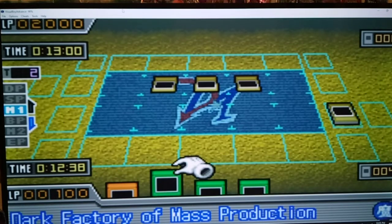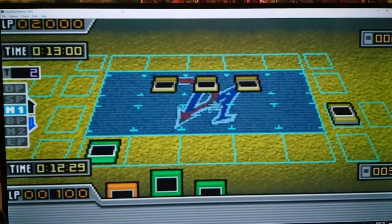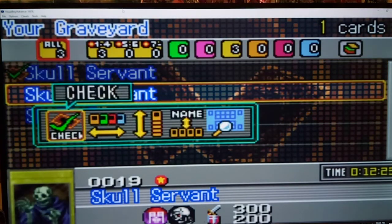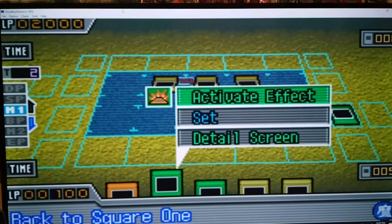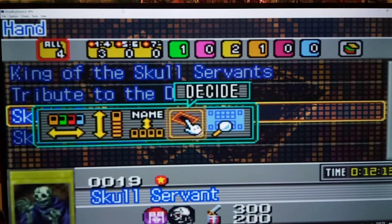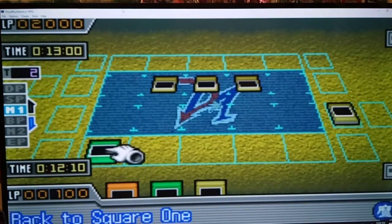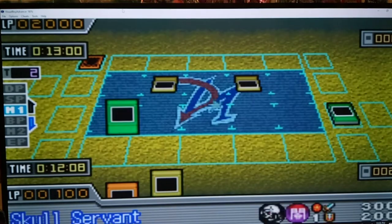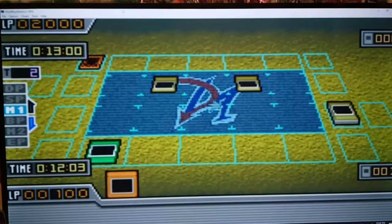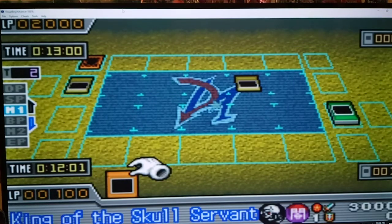Let me think here. Let's take two Skull Servants out of the graveyard, because we do still need to do 2,000 damage. We'll send one of the Skull Servants right back to the graveyard. It doesn't matter which Blue-Eyes — they're all the same, really. Now I activate Tribute to the Doom. That's one of the rarest cards in all of Duel Monsters. And so we'll destroy this Blue-Eyes. There we go.